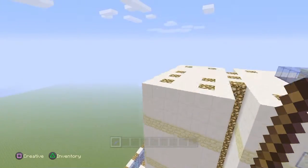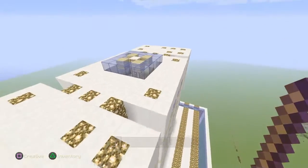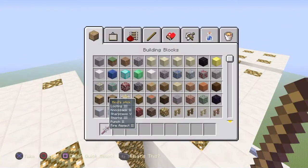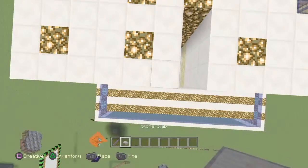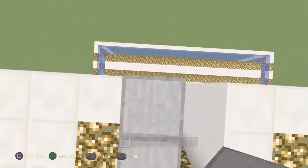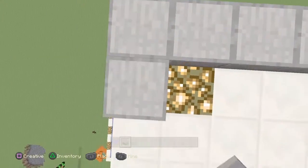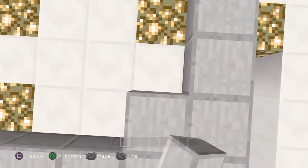I know why — because these are backwards. I need to get some stone slabs. I don't have that. I like the creative menu, it's so helpful to me. Now we just need to put some slabs on here because that's gonna be important. Well, it just makes the roof look cool.